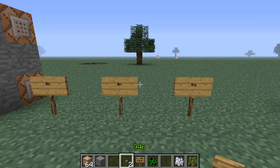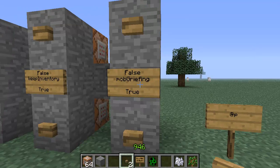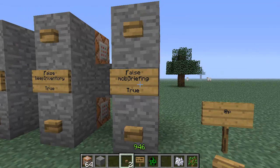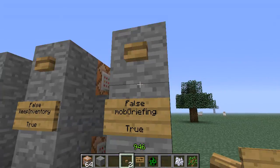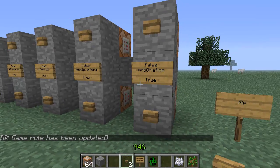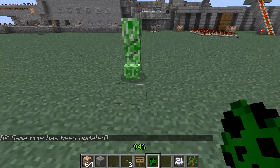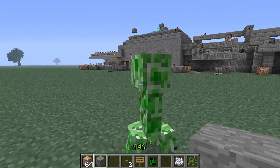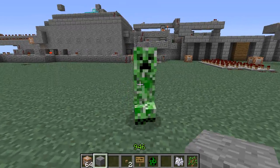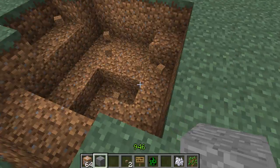So @p is nearest player, @r is random player, @a is all players. Now let's go over game rules. First is mobGriefing - pretty self-explanatory. Right now mob griefing is set to true. Let's take a creeper and hit him in the face with a block. He doesn't like that at all, and he blows up the ground - what a jerk.